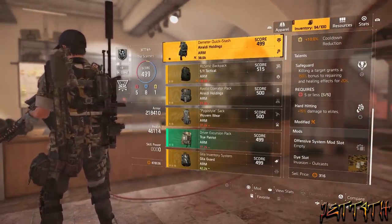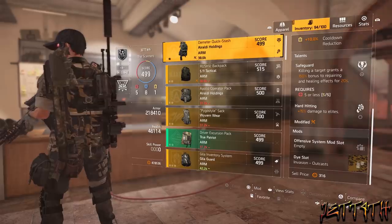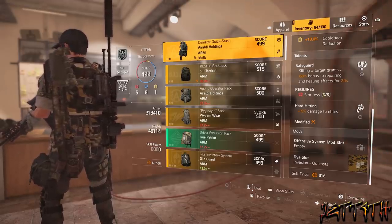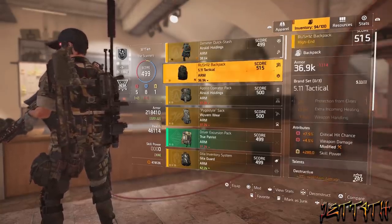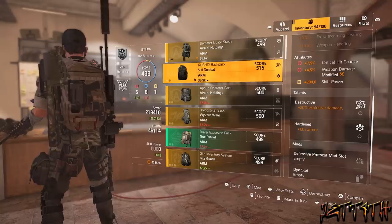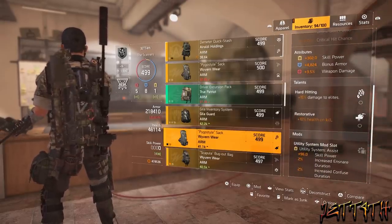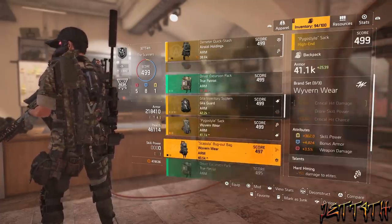An Aroldi Holdings backpack for the plus 10% accuracy and plus 10% headshot damage. This was part of my old build — I still do want to run an Aroldi — but this does have Safeguard on it, which is getting nerfed into the ground. I do not get to play PTS, so I'm not sure exactly how bad it's going to be. Safeguard is unlocked on here because I have 5 offensive. It has Hard Hitting and an offensive mod slot which I cannot use — otherwise that puts me over the offensive count for having Safeguard unlocked. It'll do for now until I get something rolled better. Preferably I would like to see an Aroldi with Hard Hitting, Restorative, and a utility mod slot.